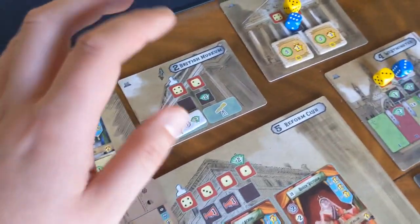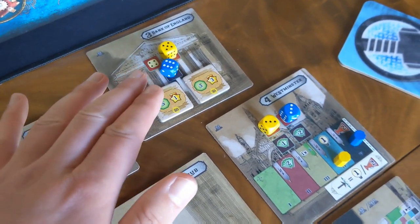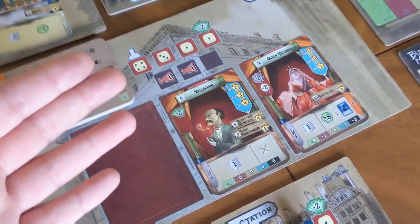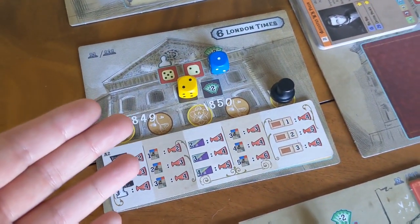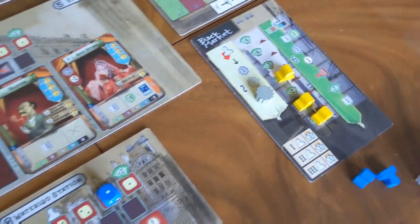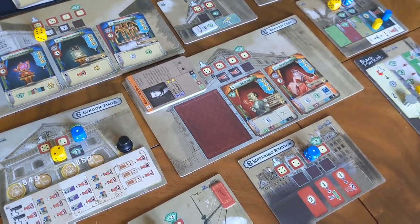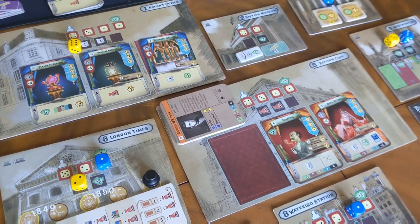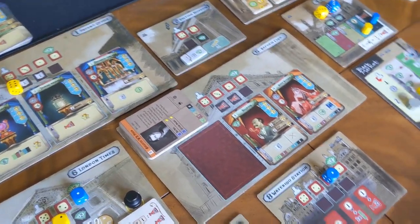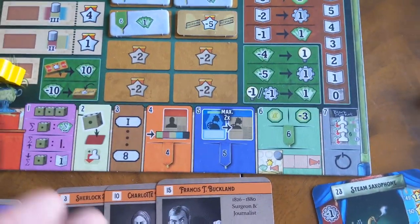The desire to go to all the different locations is great — you need the cards for points, the telescopes to stop you suffering negative points and to get ongoing benefits, the shares are crucial for income and points, and the Westminster track ensures you're not paying too much in wages each round. The objectives offer a good way to climb the buzz track, the Port gives injections of resources, and the same applies to Waterloo Station. Everything is great and you want to go to everything — there's no part of the game that's completely neglected, and balancing it all together is what makes this euro economic simulation puzzle so well executed.